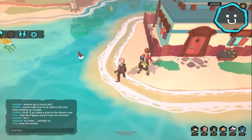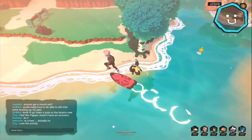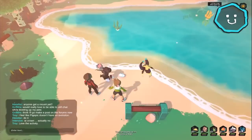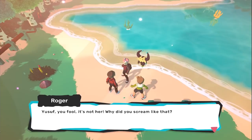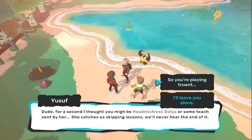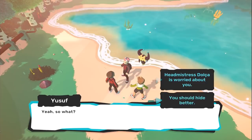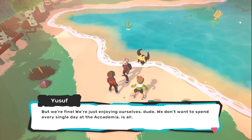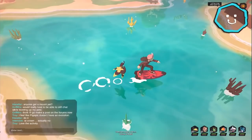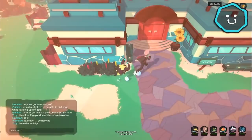Don't need to pop another repel. There is a lot to explore around here - it's really cool. These are the missing kids! 'I thought you might be Headmistress Dolka - if she catches us skipping lessons we'll never hear the end of it.' So they're playing truant. 'She's worried about you.' 'But we're fine, just enjoying ourselves.' 'Just don't tell her, okay?' I have to. We found the kids, so let's quickly go speak to the headmistress to claim that reward.